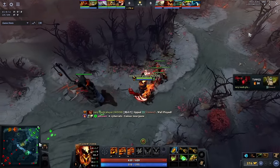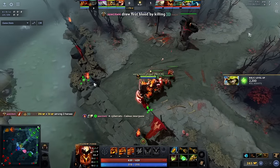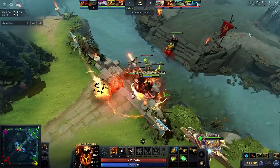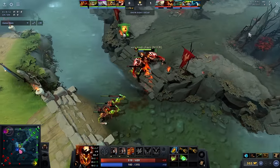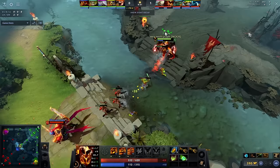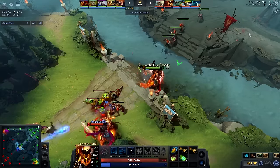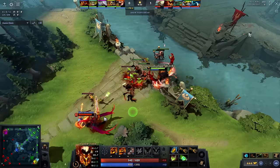A lot of people are confused about how much to actually block. The ideal place to have your wave meet the enemy wave is your own high ground, just outside of tower range. In some cases you'll block so much that enemy creeps will enter your tower range. To avoid that, keep looking at your minimap while blocking. As soon as you see enemy creeps near your Tier 1, decide whether they'll enter your tower range — if yes, stop blocking, stand outside tower range, and tank the enemy wave until your creeps aggro on them.